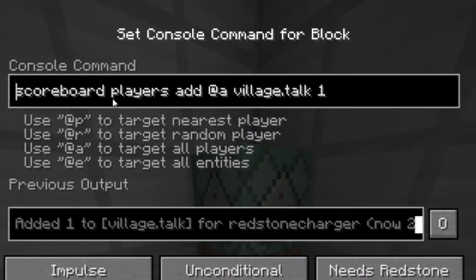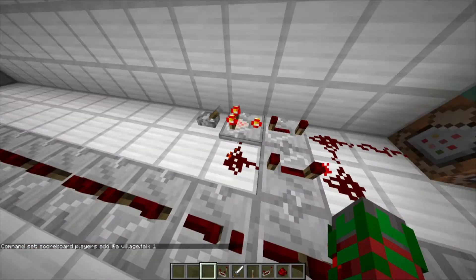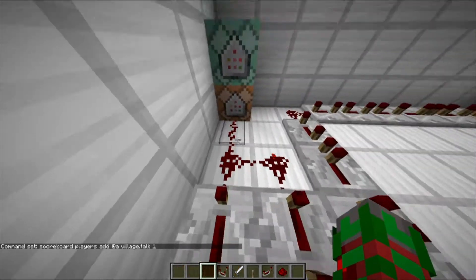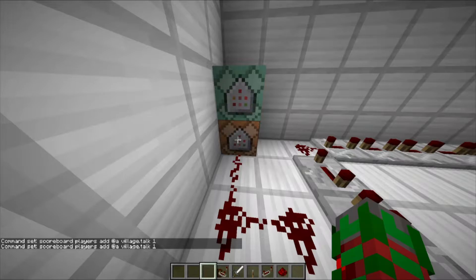Next, you have to type: scoreboard players add @a village.talk — or whatever you named your scoreboard — one. This will add up each time this clock ticks. Your score will be added once, up one.